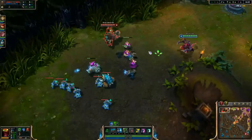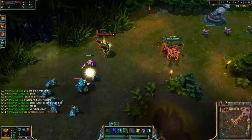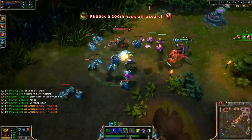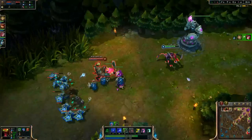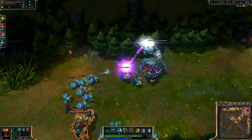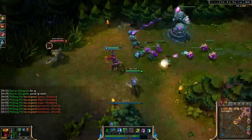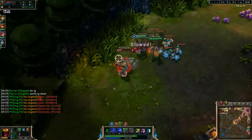Yorick went Fairy Charm — that's an interesting build option I hadn't really considered. I need to get better at last hitting those Yorick ghouls, because I'm not getting any of these last hits and it's really going to cost me. I'm just going to last hit under turret. Yorick is taking free harass — he has no ward, or he shouldn't. I'll hit that, throw the silence, and just auto-attack him to death. That should be another pretty easy kill.